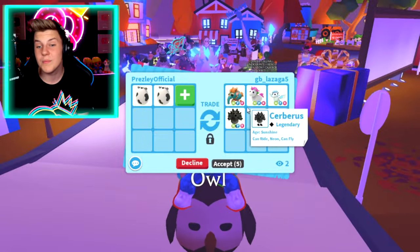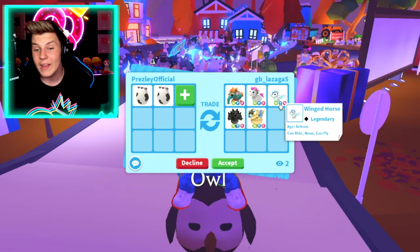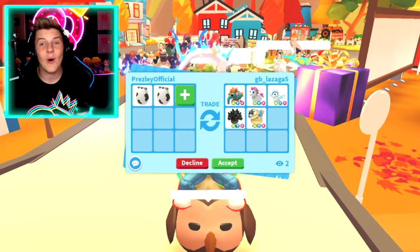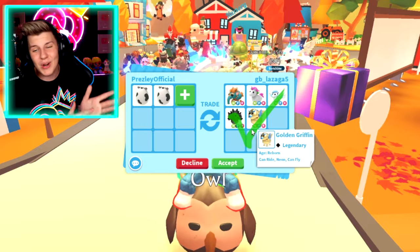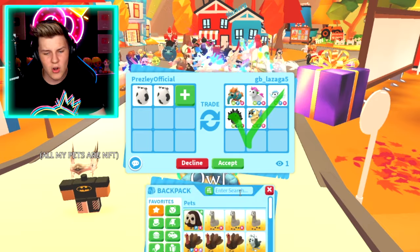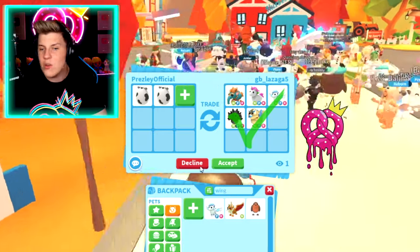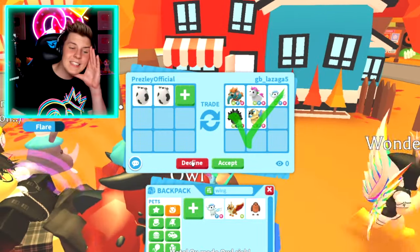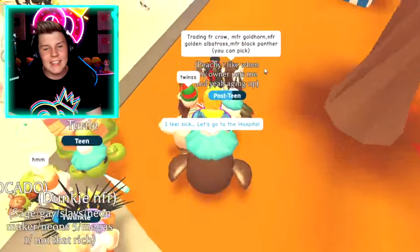They're putting in some pretty good pets — neon fly ride barkoo, neon fly ride unicorn, neon fly ride winged horse, and then golden griffon and cerberus, also neon fly ride. These pets are all really, really rare because they're legendary. But in all of the legendaries, they're definitely at the bottom in terms of rarity — like, they're not that rare, except for the neon fly ride winged horse. We do have a winged horse but not a neon fly ride one. We've got all these pets already, so I think I'm going to decline this one and keep on moving on to find more people with more pets.